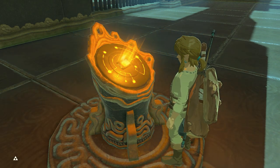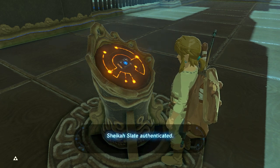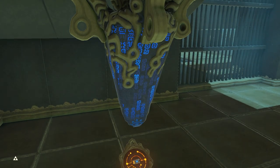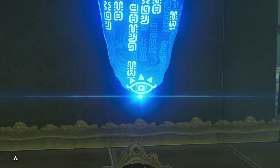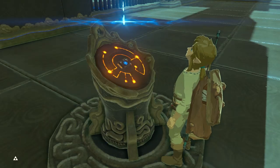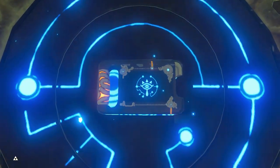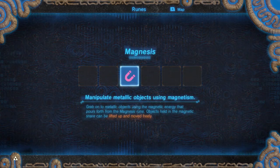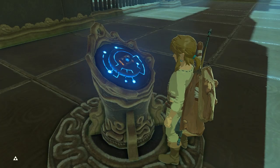Upgrading my Sheikah Slate — distilling the rune. I absolutely love the abilities you get in this game: Magnesis, the bombs, the Stasis — they're all super cool. Manipulate metallic objects using magnetism.